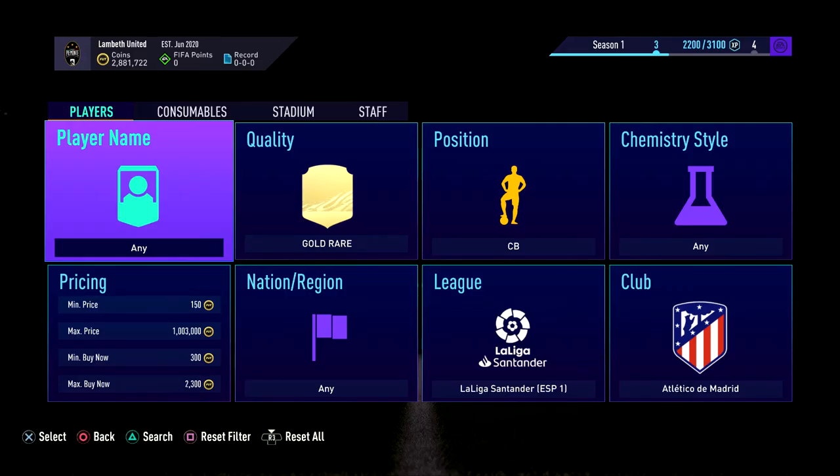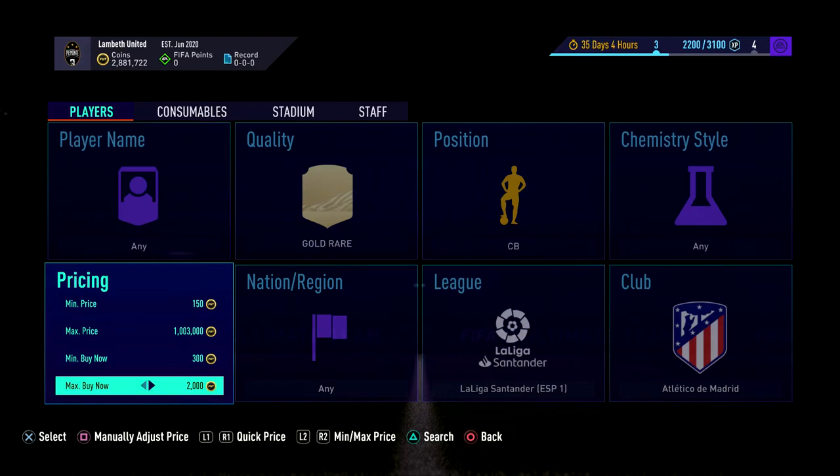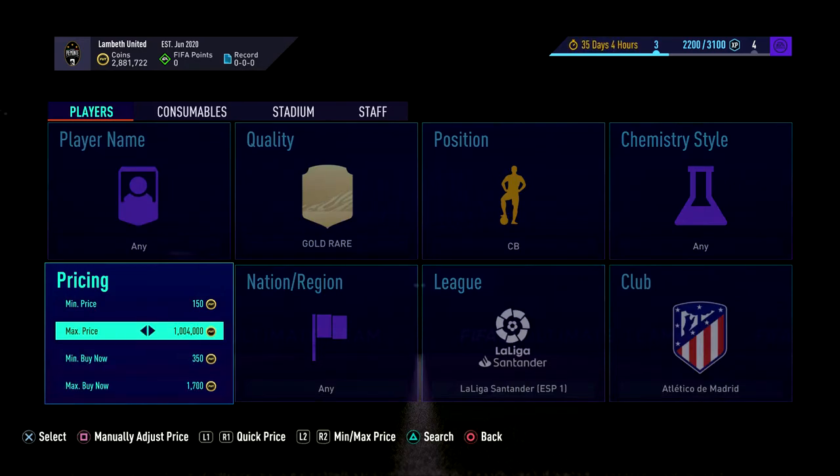Hey guys, welcome to a brand new video. I'm going to be doing another little filter today for you guys with cheaper coins. It's going to be gold rare, centre back, Santander, Atletico Madrid. You can see here the cheapest ones are around 2k, maybe a little bit less — 1.9. You can get Felipe if you're lucky, Mario Hermoso, and there is the chance of getting Jimenez as well. So 1.9 is the selling price. They sell pretty fast at that, so just buy at like 1.7 — it's 100 coins a card guaranteed.